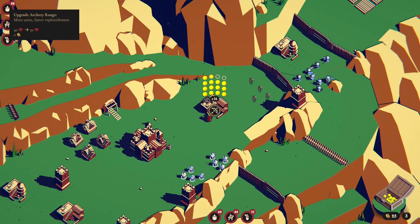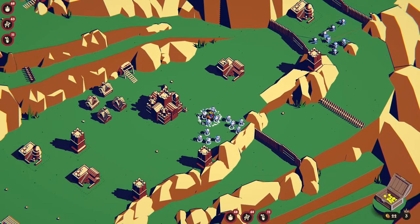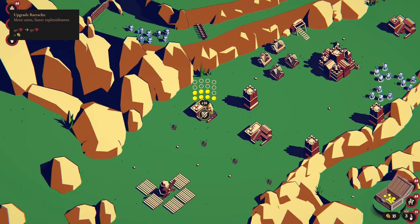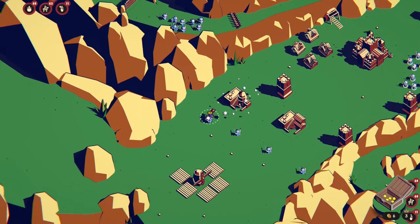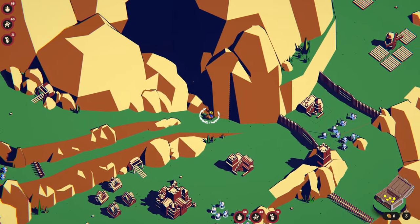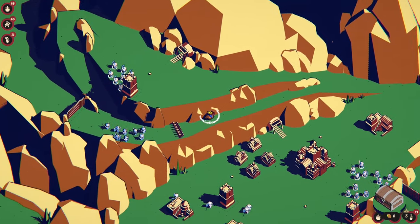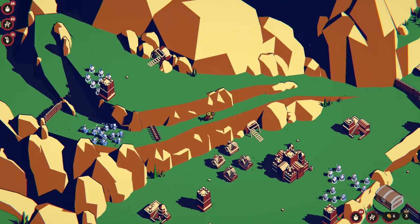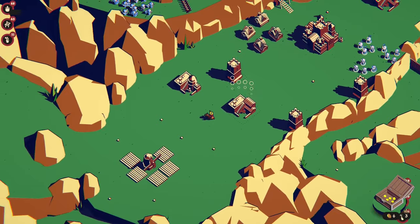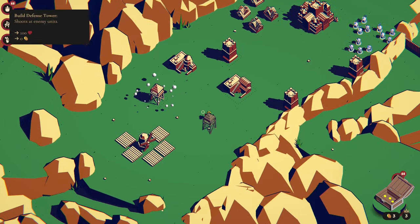Let's get some more archers down. We got 22 - let's get some more troops down as well. Right, we're all good to go. We got 6 left - we'll just put some towers in or something, why not.